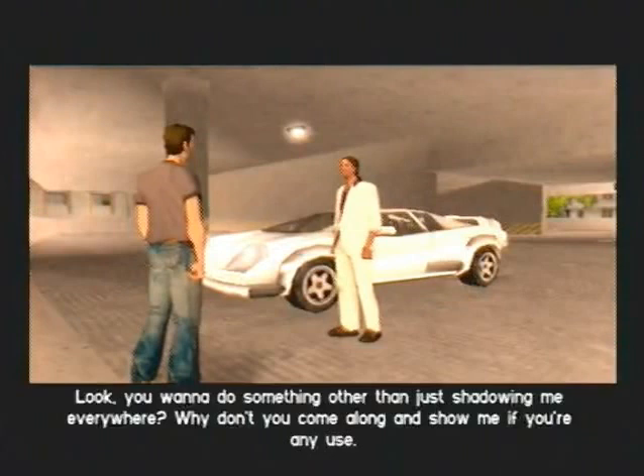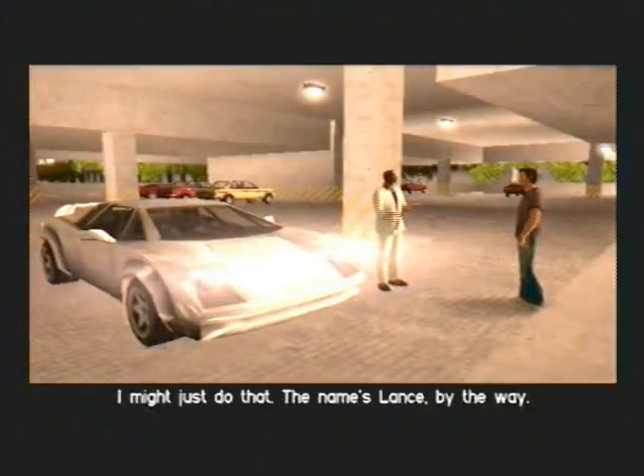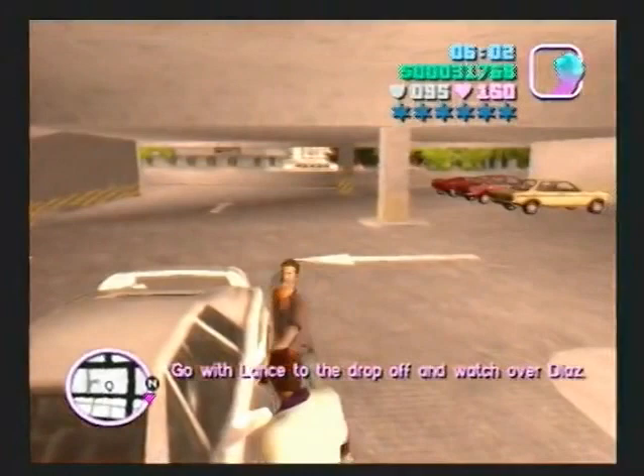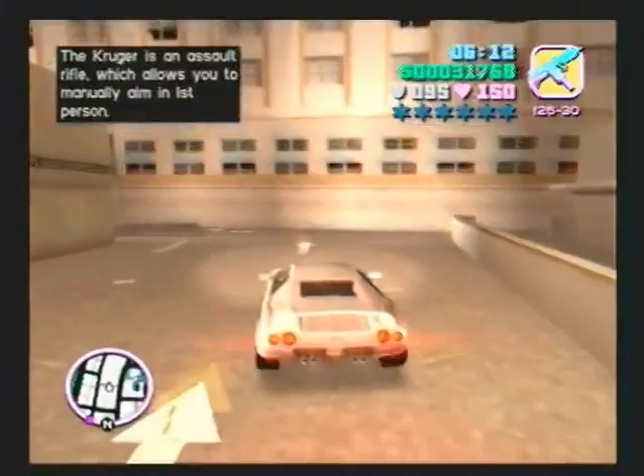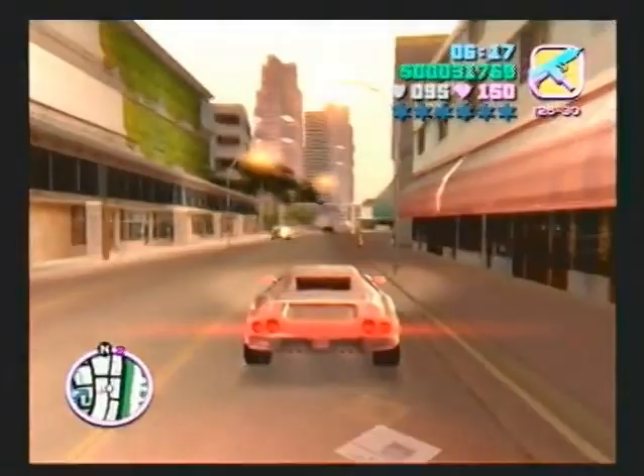[Cutscene] 'You want to do something other than just shadowing me everywhere? Why don't you come along and show me if you're any use.' 'I might just do that. The name is Lance, by the way.' 'Tommy Vercetti. Let's go.' We're gonna hear that quote another time in the game. We're driving the white Admiral, and here's Lance again - it's confirmed his name is Lance Vance and we know that Tommy Vercetti is Tommy Vercetti.